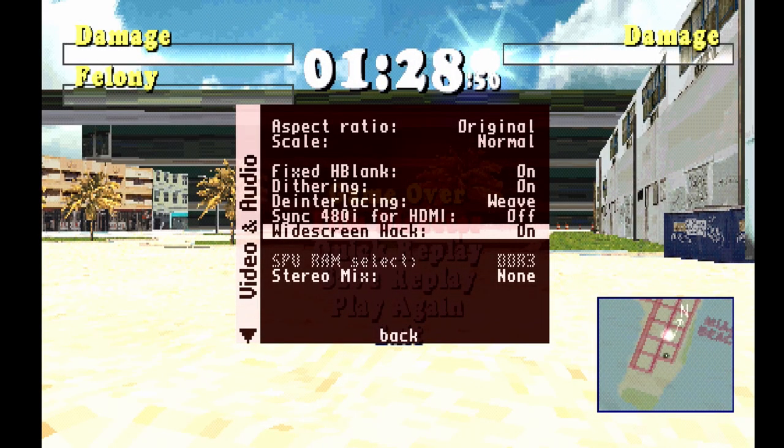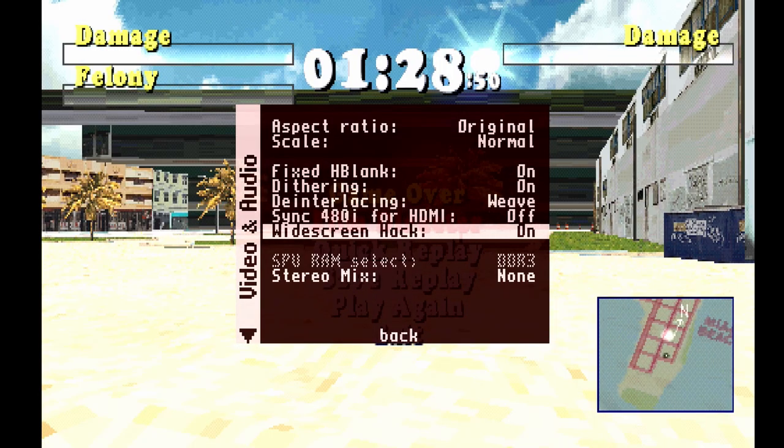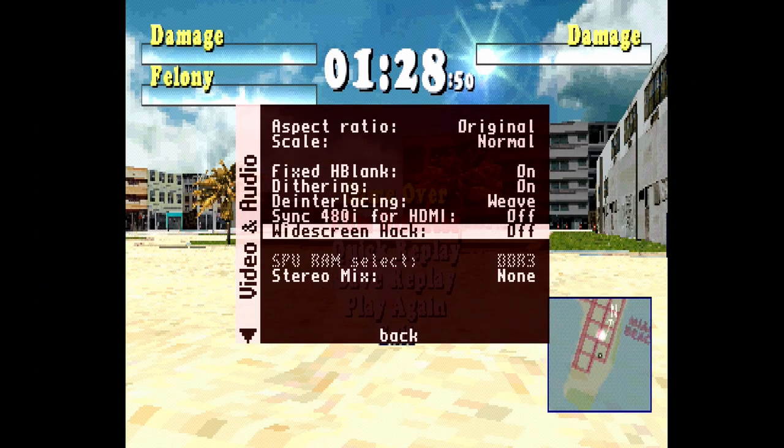Here is Driver again. In this scene, when I enable the widescreen hack, a garbage bin appears on the right. When widescreen is disabled, it no longer shows up.